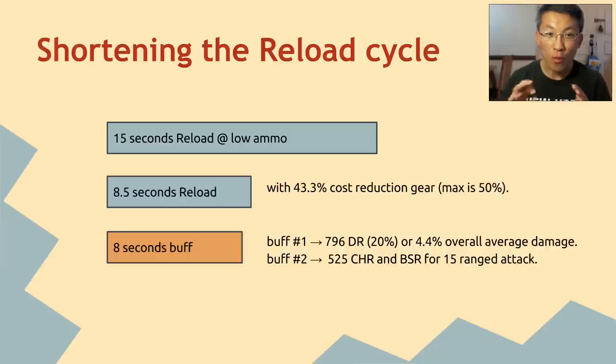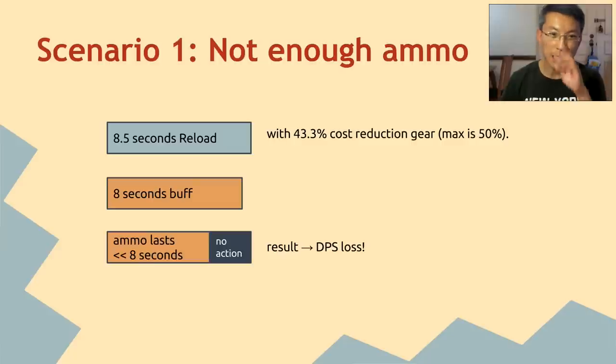But that's only part of the story. It won't work if you consume ammo faster than you should, or take too long to consume it. There are three scenarios. The first: you don't have enough ammo, so although your reload time is 8.5 seconds with an 8-second buff, your ammo lasts much less than 8 seconds — meaning after you kill a mob you run out of ammo and there's nothing you can do. That's a DPS loss. For Punisher with all his uniques equipped, this scenario shouldn't happen.